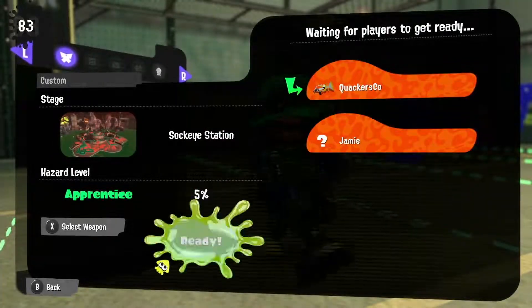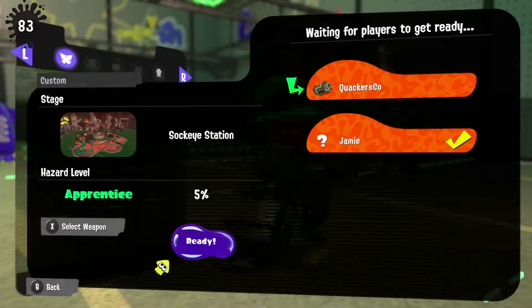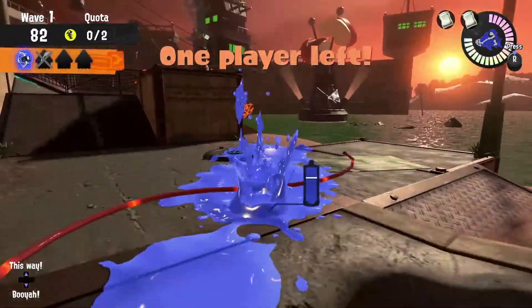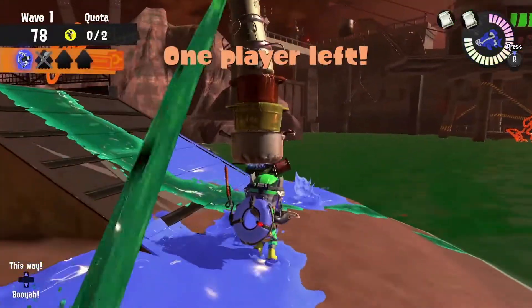It features the weapons: the Sploosh-O-Matic, the Reflux 450, the Explosher, and the GooTuber. Everything at Sockeye is on an incline, so making sure that all your walls are painted will help you take out priority targets.